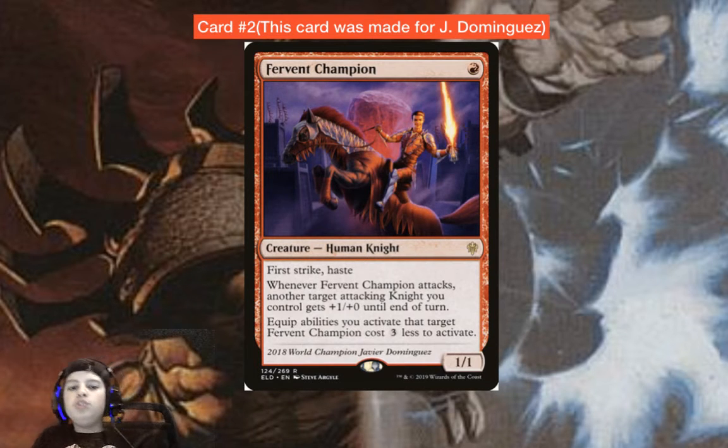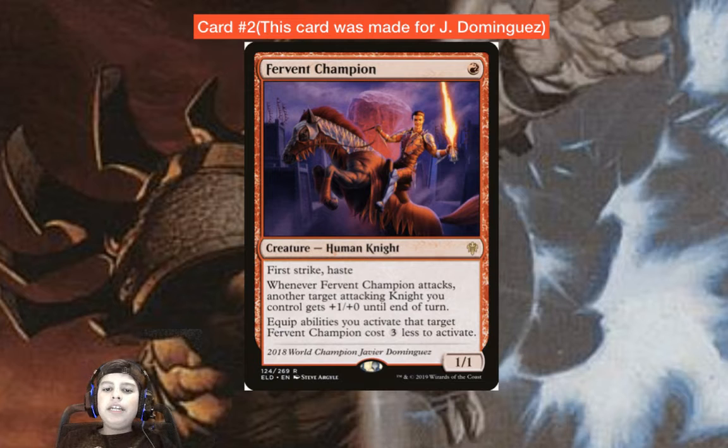2018 was the last World Championships because in 2019 they didn't have one. Usually you'd earn Planeswalker Points — for example in Spain, with 500 points you could go to Regionals, and if you win, you could go to World Championships. But 2019 replaced that function of Planeswalker Points with GP byes: 1,300 Planeswalker Points gets you one bye, 2,500 gets you two byes.